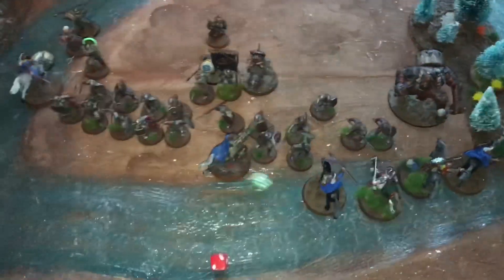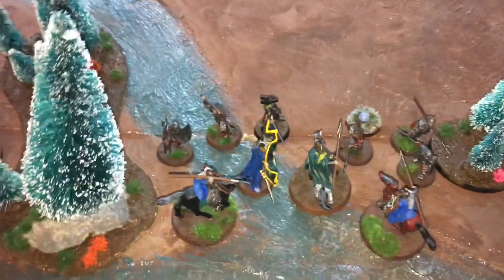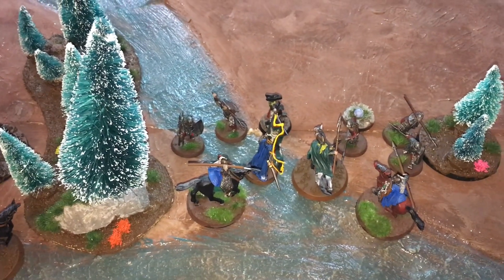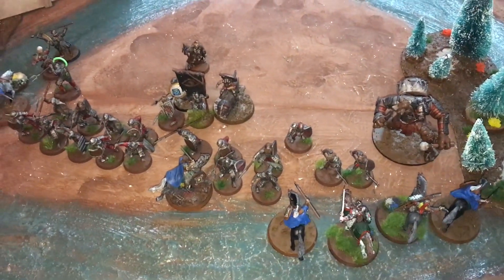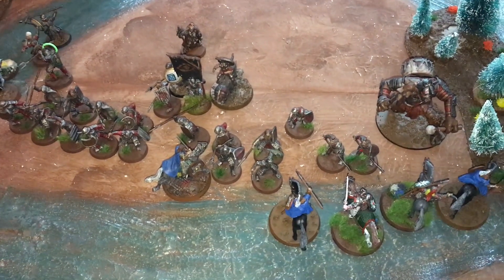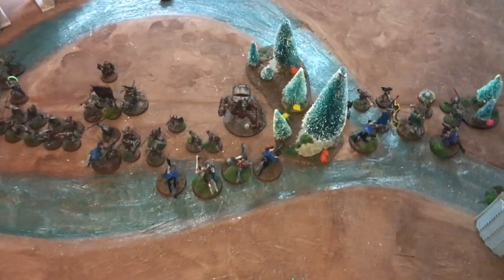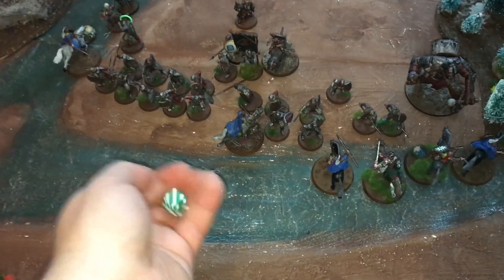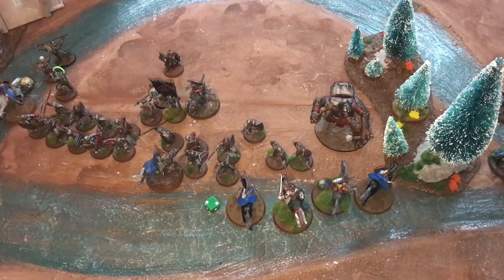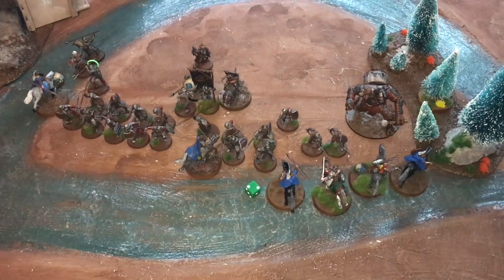Priority goes to Rohan for turn two. The Pirate Captain calls a heroic move, countered by Merry using the free point of might just regenerated from the banner. In the centre, Gothmog calls a heroic move and Theoden counters. Gothmog's Master of Battle would have given him the heroic move for free, but unfortunately he had to call it first since he didn't have priority. The heroic move roll-off goes to evil on a two.